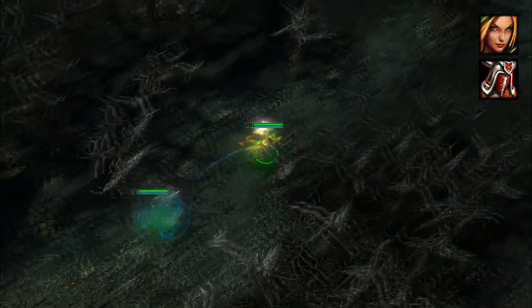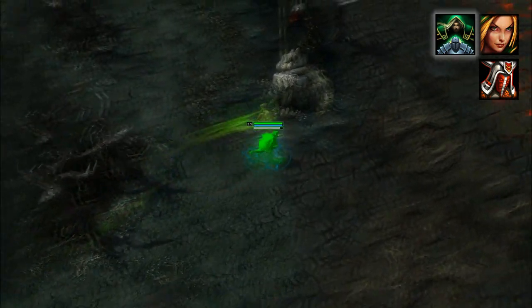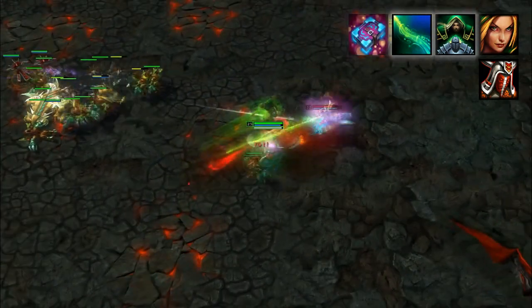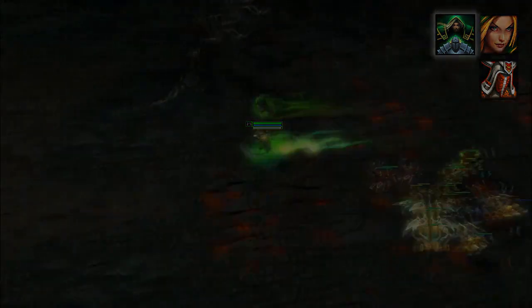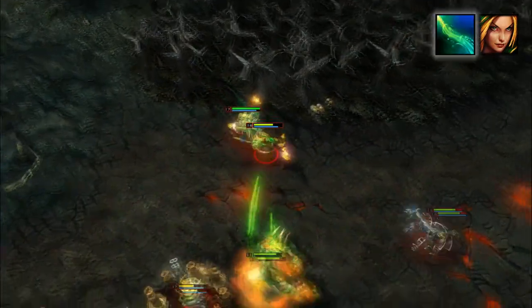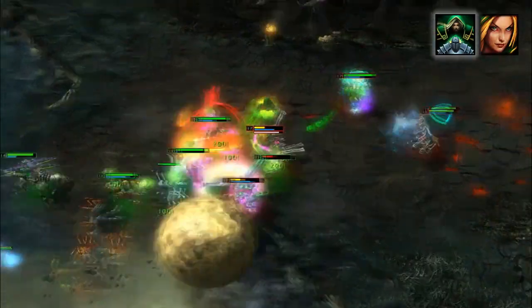Not only can Empath use items while inside an allied hero, but she can use her skills without breaking her host's invisibility. While using her ultimate, she's able to use a 5th skill to give a short movement speed boost every 5 seconds and help guide her ally to a kill. Since Empath doesn't take damage while inside an allied hero, she can effectively use items such as Astrolabe safely from the very center of a team battle to get the full benefit of the item.